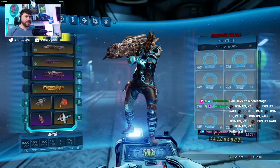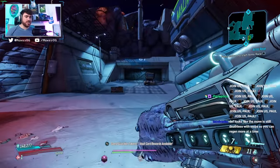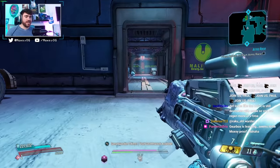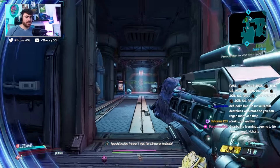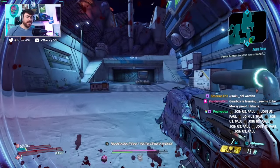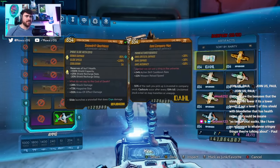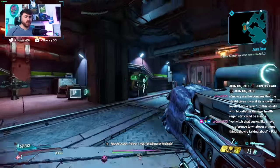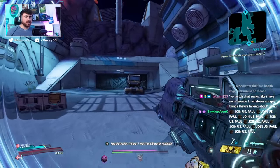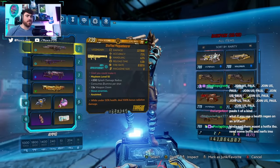It looks like this is a percentage-based drain. So even with crazy shield capacity — if I go Bloodletter Deathless here — I'm at around 200,000 shield right now. Watch how fast it goes down on my slam. It looks like it's percentage-based shield drain, which means it's going to be a little bit harder to upkeep that bonus than I thought. Now if we switch to something like a Blast Master with a Company Man, our shield's going to be way less — around 89k — and the shield is draining at looks like about the same rate.